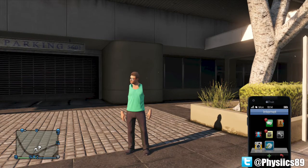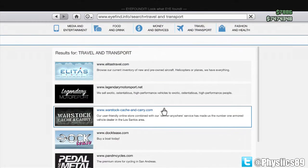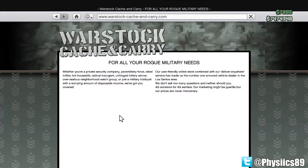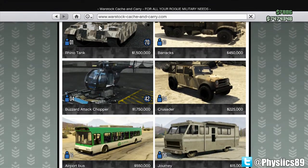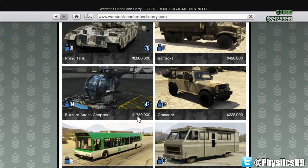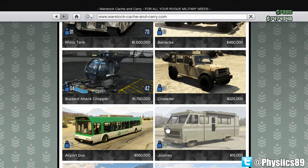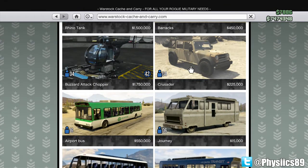You're going to open up your phone, go to the internet tab, go to Travel and Transport, and hit the Warstock Cash and Carry link. Now as you can see, the tank is right here — it is level 70, which I am obviously not, and it costs one million five hundred thousand.